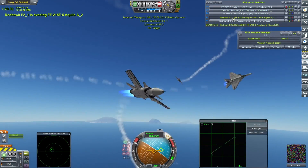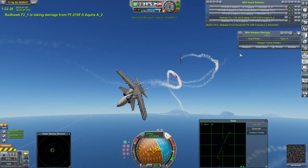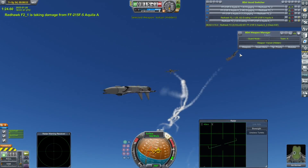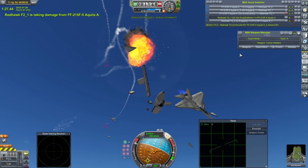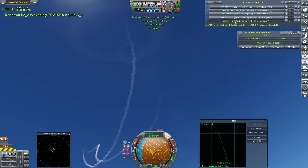Let's actually switch to one of the surviving Red Hawks — Iron Kerman. Yep, taking a bit of a smattering. Pulling evasive manoeuvres. It's working so far. Has the attention of two of these Aquilas — that's gonna prove nasty for him. Yep, and suddenly he finds he has a lot less aircraft than he had a second ago.